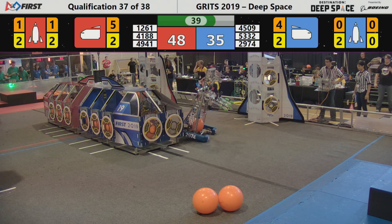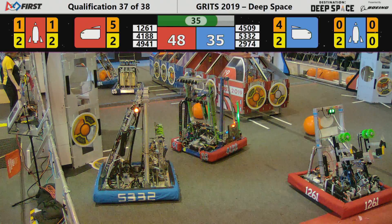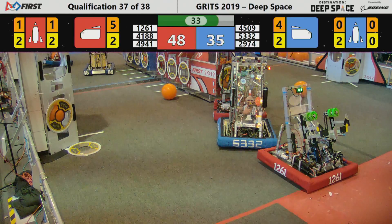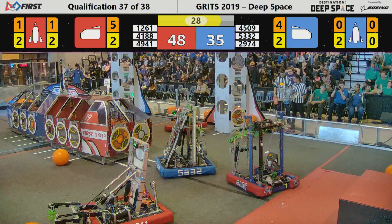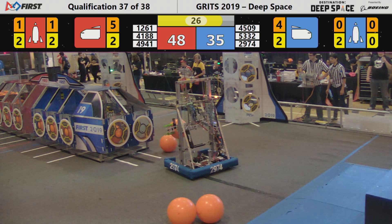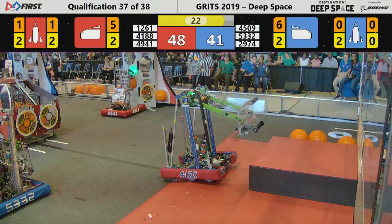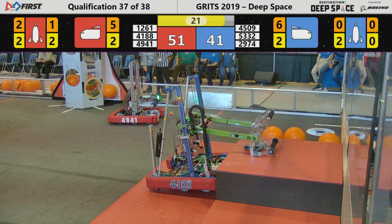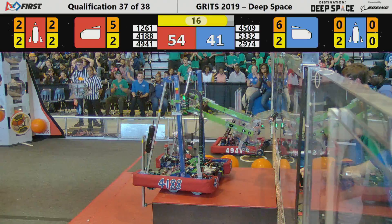29-74 spins around with a cargo pod stuck in their robot. They're trying to get rid of that cargo pod — it's slowing them down. The Red Alliance battling with 53-32, who's trying to keep them from scoring any more points. Walton is now able to get rid of that cargo pod that was slowing them up and score some more points. It's 54-41 right now.